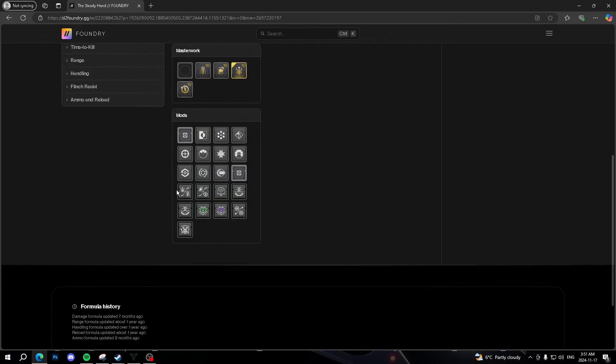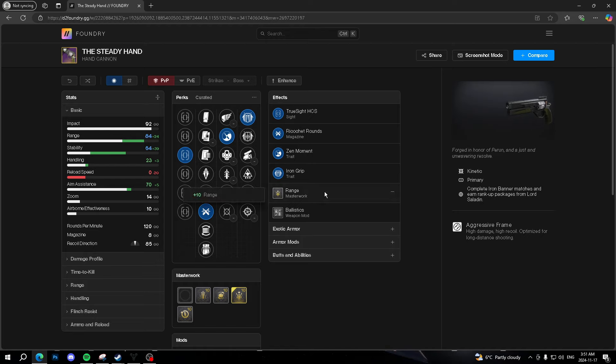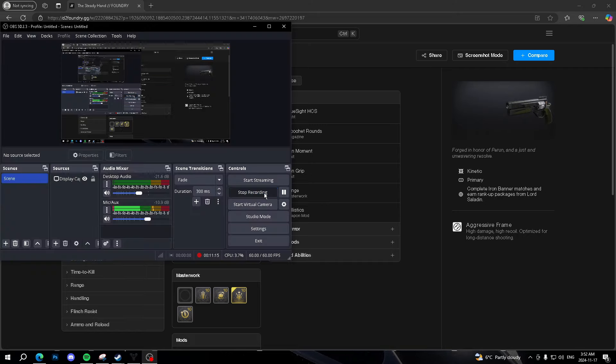For the masterwork, definitely range masterwork — all the way. When this thing does get reintroduced, you can throw on a Reload mod so you'll have 84 range, 64 stability, 23 handling, zero reload speed — which is really bad — and 70 aim assist. This thing is very nice, has a nice recoil pattern compared to Igneous Hammer. Definitely recommend trying it out if you have it in your vault. Do you guys have this? Let me know down below. I'll see you in the next one — have a great night, stay safe, thanks for watching.